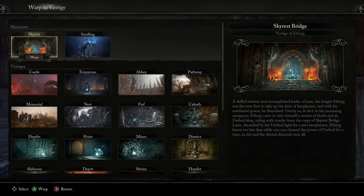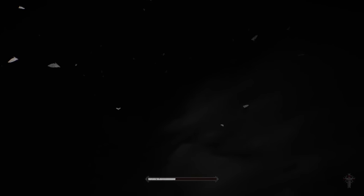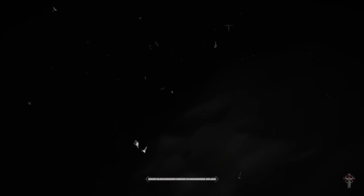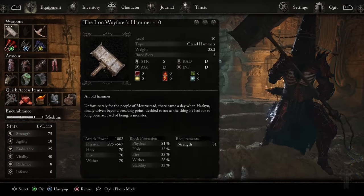Either way, let's jump to Skyrest. Let's talk about the build. We're going to also run through where to get some stuff for this build. Strength is super strong in this game, super fun. So to start, let's talk about the stats.